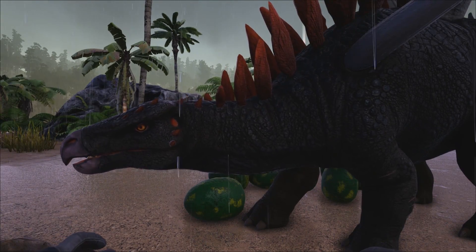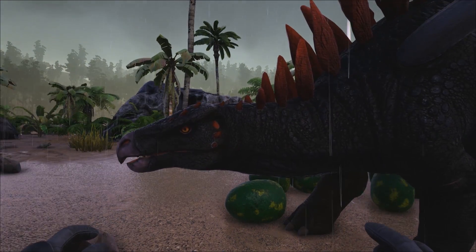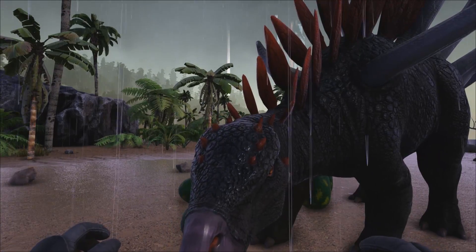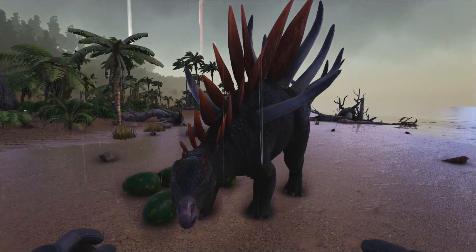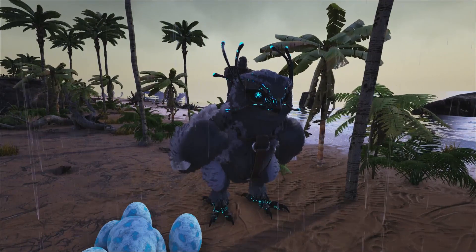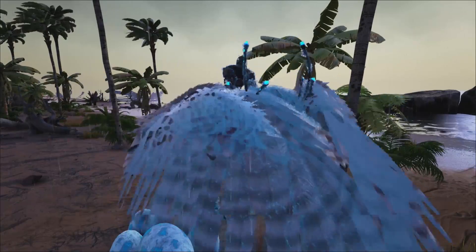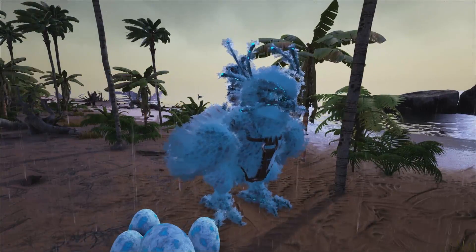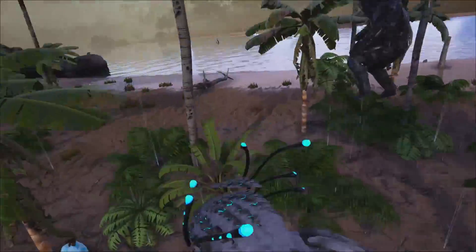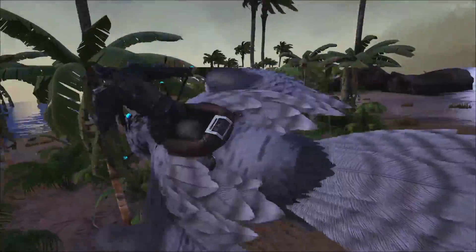Some of you will argue he should be lower because he only produces medium-sized eggs, but I put him here because he's a really easy tame to get starting out — you can easily tame up a lot of these guys. So the Kentrosaurus comes in at number 7. Coming in at number 6, we have the Snow Owl — one of the only Extinction dinos that produces large eggs, which are used for superior kibble.